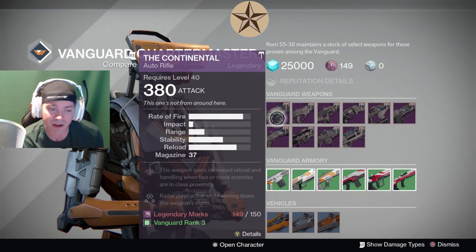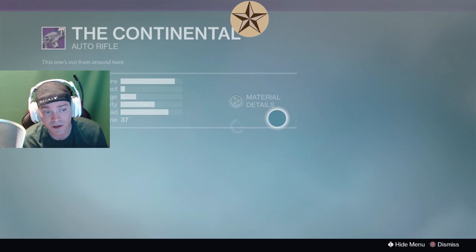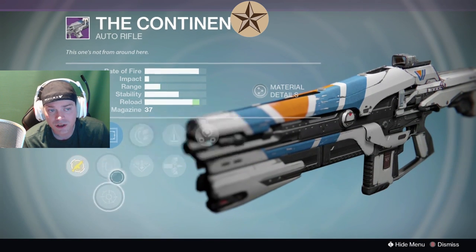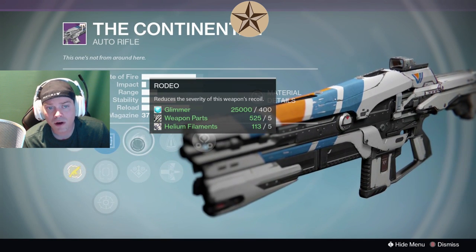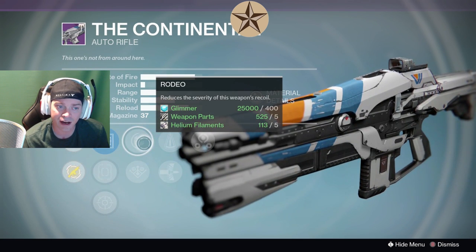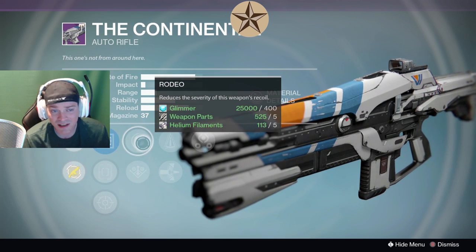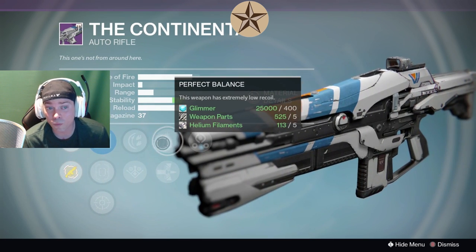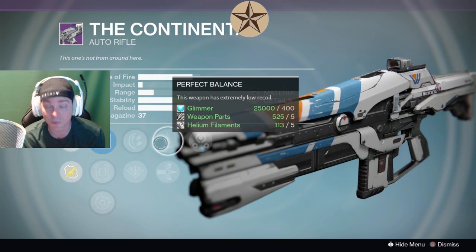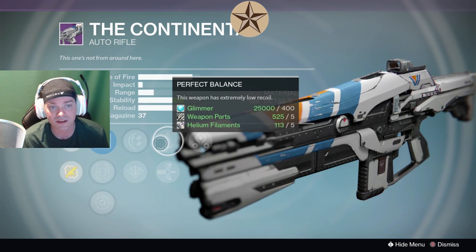So we have the Continental and the Extremophile, and we have Danger Close, but remember the Continental can double up on tier one perks. So the other one is Rodeo. Our sights are going to be Reflex, Quick Draw, OEG. So we would go with Rodeo, Perfect Balance, Third Eye. We also have Armor Piercing. What's nice about the Continental and the Extremophile is you just have a very good base auto rifle at this point — it's not the best, it's not the worst. It's something to bring out and you can do decently with it. Third Eye is not the best because we have the artifact. Rodeo does help out, and Persistence does help out fast firing weapons like auto rifles.